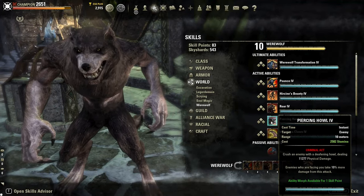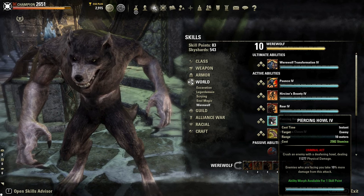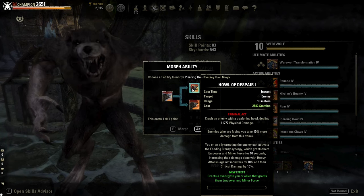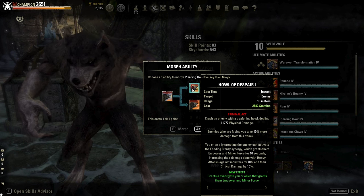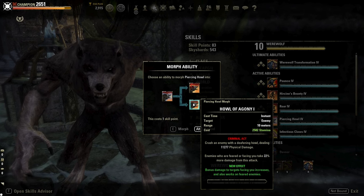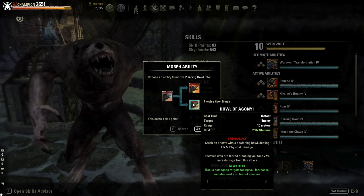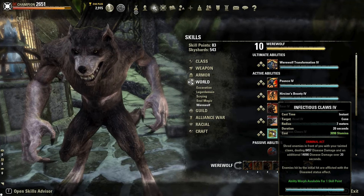Next we have Piercing Howl: crush your enemies dealing physical damage, and enemies who face you take 10% more damage from this attack. The first morph is Howl of Despair: this grants a synergy to you or your allies, giving them Empower and Minor Force. The second morph is Howl of Agony: increases the damage of feared and facing enemies by 22% from this attack.